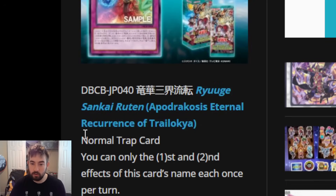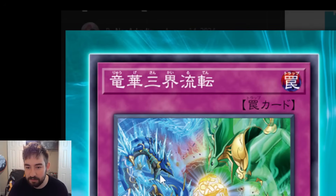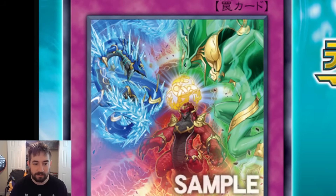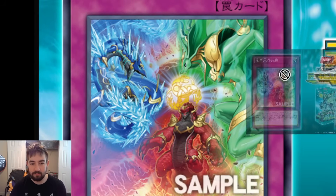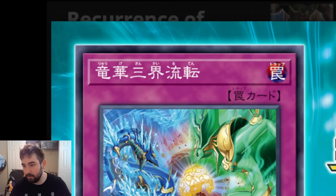This is Apodrachosus Eternal Recurrence of Trelochia. The artwork is just everything we know — we've got Groudon down here, Kyogre up on the left, and Rayquaza up on the right, covering all the bases: earth/ground, water, and sky.